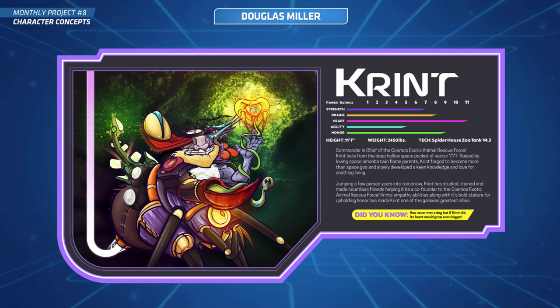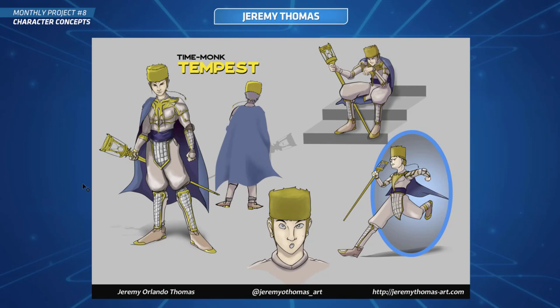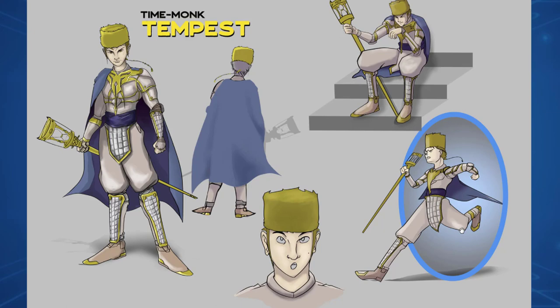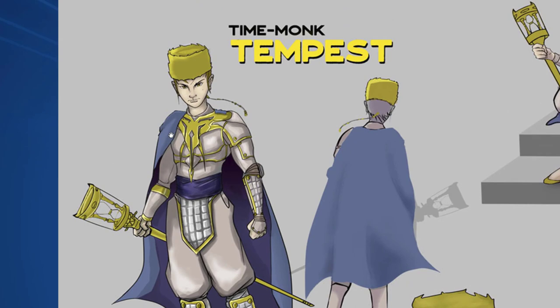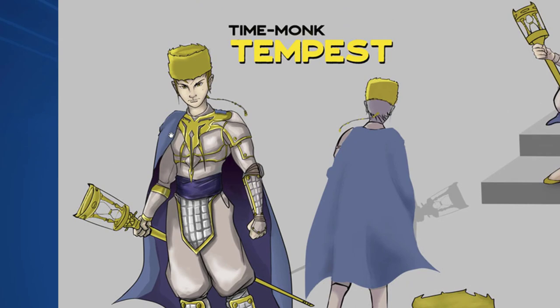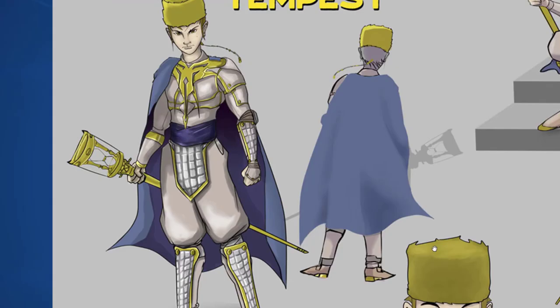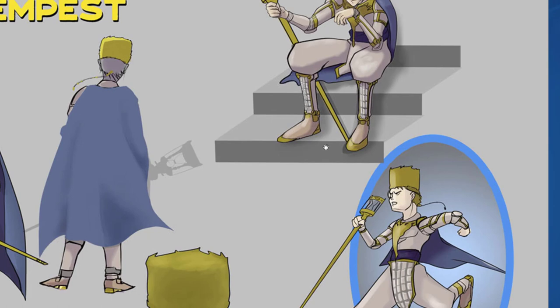Last of the normal submissions — this is Jeremy again with Time Monk Tempest. He's got a portal for time jumps. There's a really interesting design with metallic meshed armor and gold accents, plus a unique staff. You've also done a back angle which always helps when viewing every angle of a character. Nice work — that's a cool character.